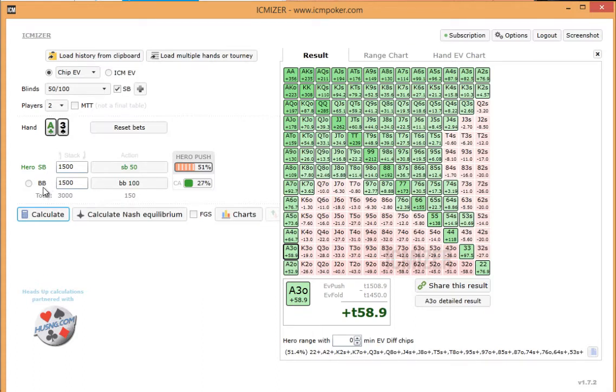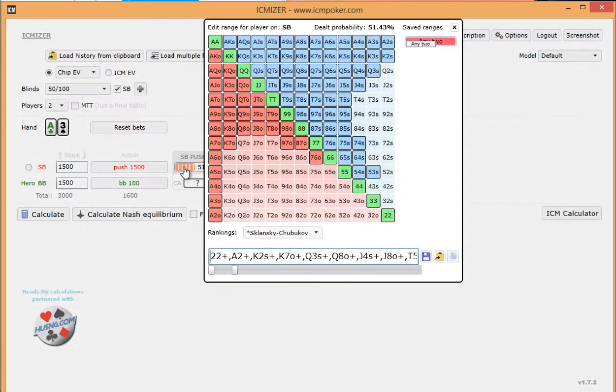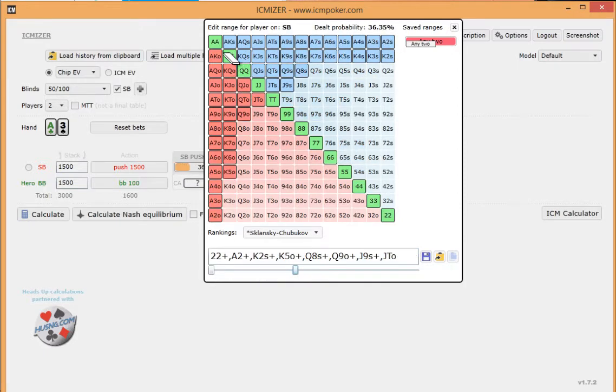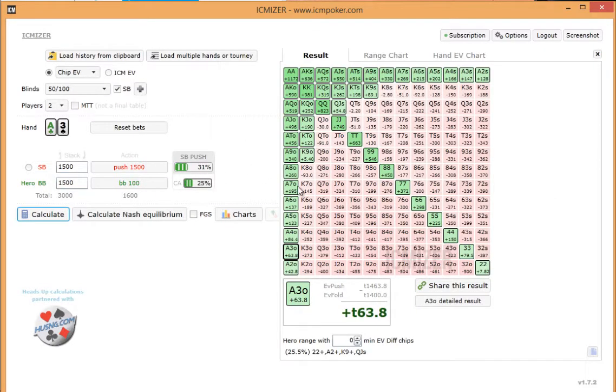We can also do a similar scenario where we move the hero to the big blind — he's in the big blind for 100 — and we set the small blind to go all in, and we assign the small blind a shoving range. While doing this, we can also eliminate a lot of hands we don't expect him to open shove 15 big blinds with, like his big pairs as well as his big aces. Once we calculate, we can figure out the proper calling range for his sizing.